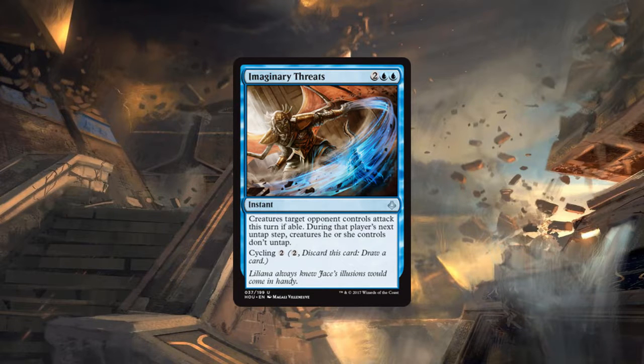Without cycling I think this card would be unplayable. With cycling it's so much better. You can use this defensively by making unfavorable blocks or offensively by forcing them to attack and tap all their potential blockers and then go in for the kill. In an aggressive format like this it's especially helpful — you can swing in, tap down all opponents, and not worry about a crackback with combat tricks.